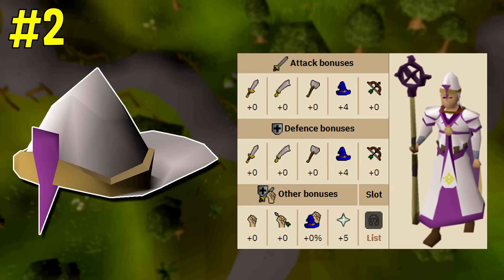Coming in at number two is the ancient mitre. The ancient mitre is part of the ancient vestment set and you can buy it directly from the grand exchange. For people who are not ironmen, the ancient mitre actually has the exact same bonuses as a mystic hat, however it also offers a plus five prayer bonus.